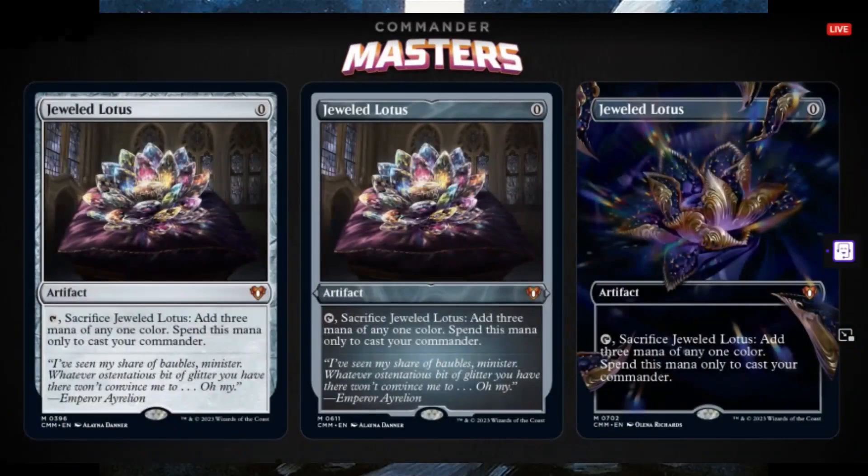Jeweled Lotus gets a reprint in Commander Masters in the normal frame, the Etched Foil, and a borderless extended frame where the art is popping off the card onto you.